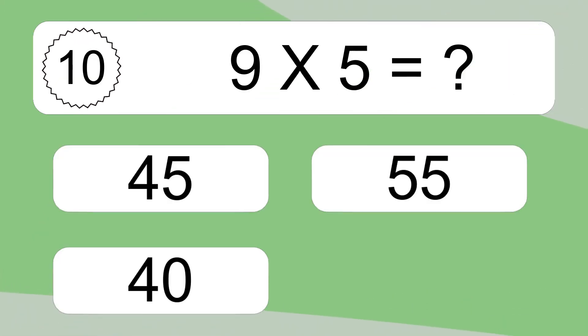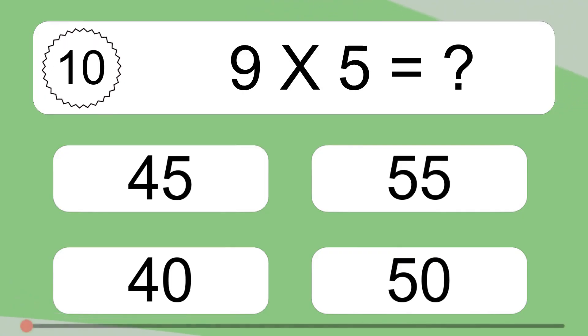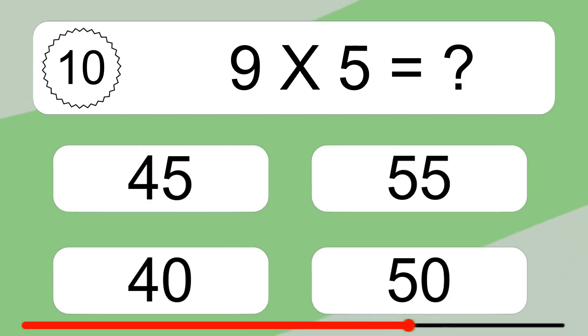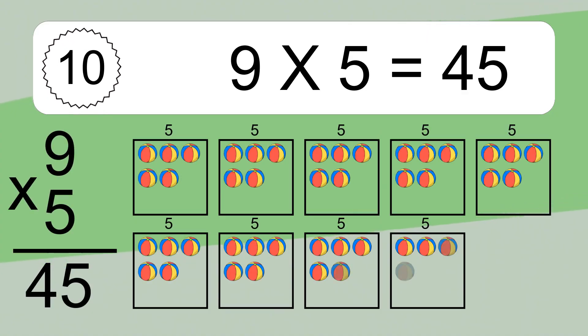9 times 5 equals what? 9 times 5 equals 45. We have 9 boxes, and each box has 5 colorful balls inside. If you count all the balls in all the boxes together, you will have 9 times 5 balls. This equals 45 balls.